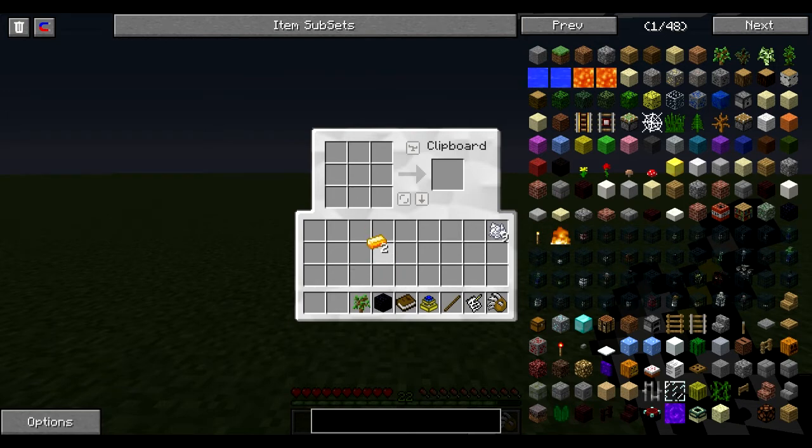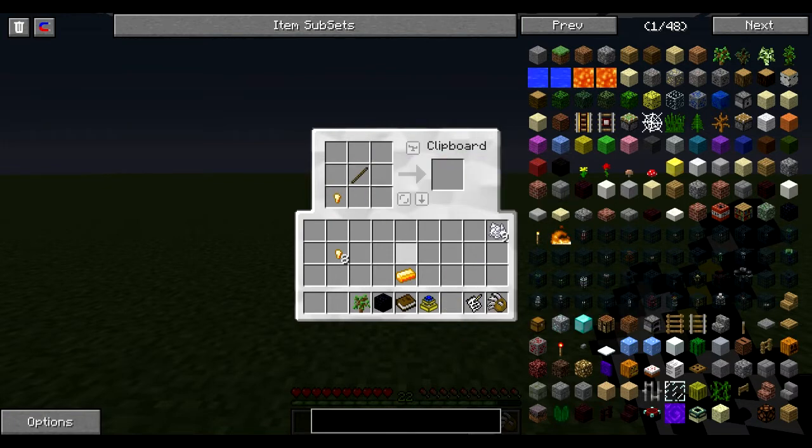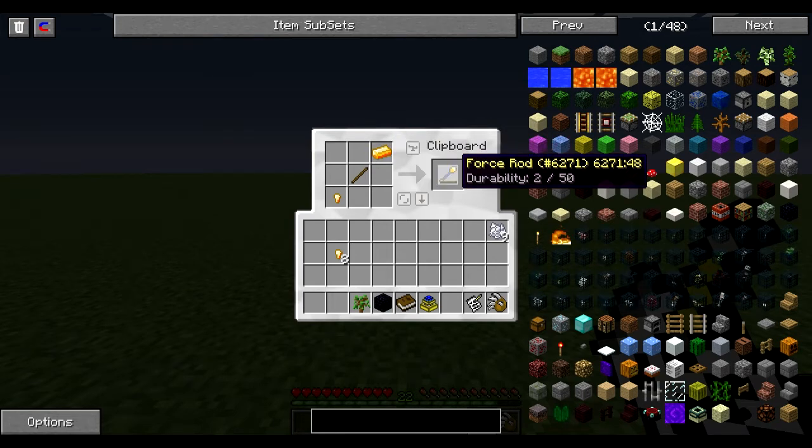What you're going to do with these is make yourself your first force rod. You're going to make some force nuggets first. Take one force nugget and place it there, then a plain old stick, and then a force ingot. That will give you your force rod with three durability on it.